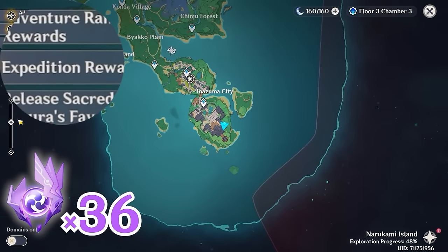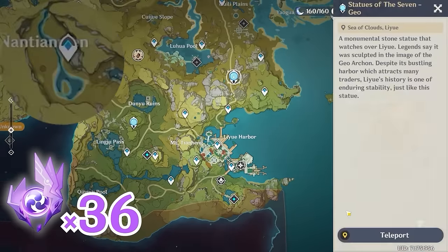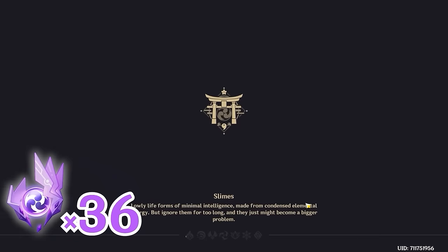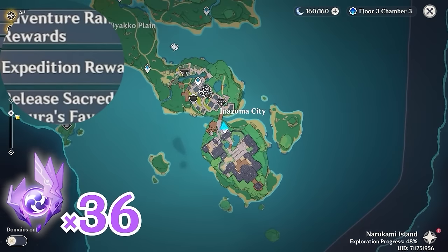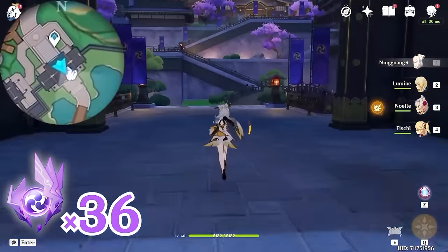For the next one, we're going to need a Geo character that can place a Geo construct. If you have Venti or Kazuha, it will make things easier. Otherwise, you can use the Traveler and change to Geo element. Then let's teleport back. If you have the weekly domain with Signora unlocked, you can teleport there and skip ahead in the video.